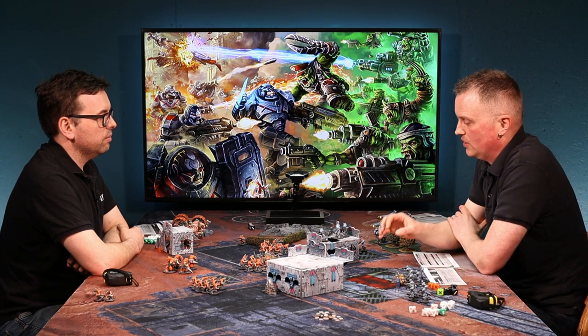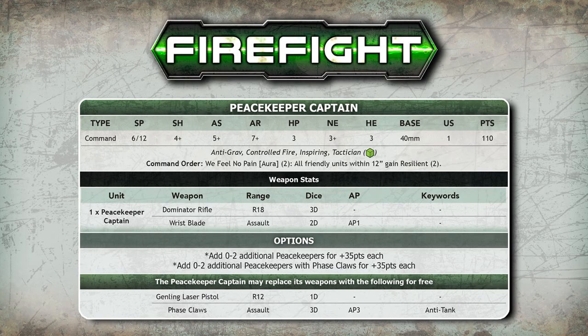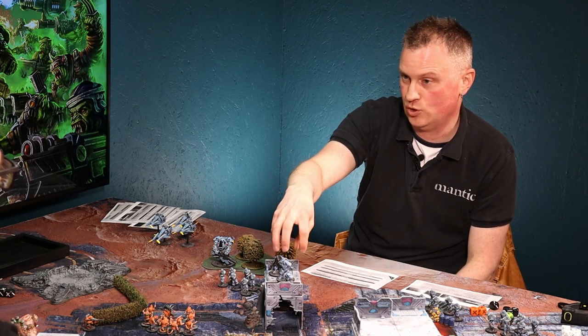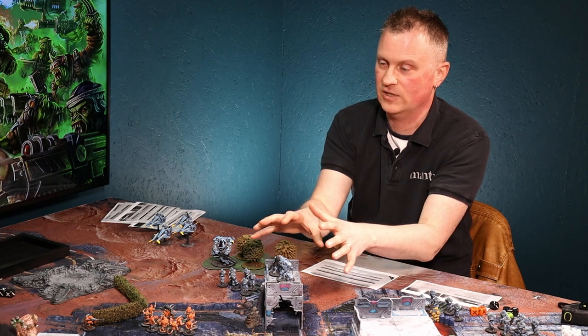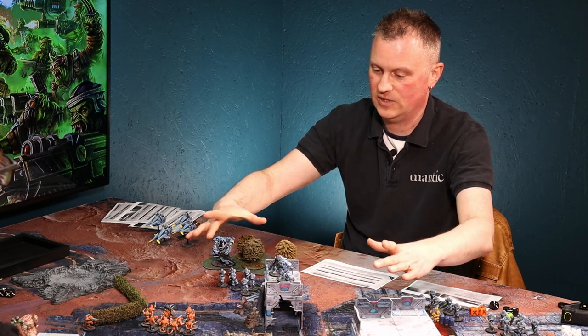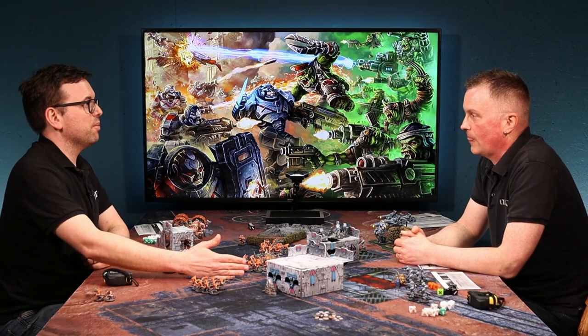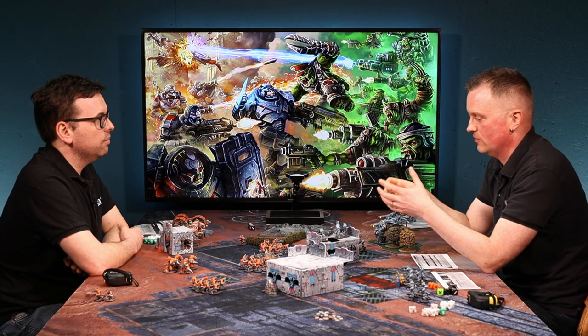Command models themselves also have personal command orders. You buy these in the same way — when your command unit activates, you spend one or more command points to activate their personal command order. These work in one of two ways: instant, meaning it just affects that activation and does something immediately, or as an aura, which lasts to the end of the round — a bubble of influence that might give units within it keywords, a free move, or other bonuses.